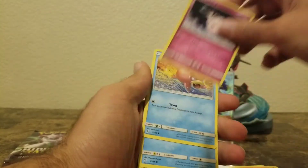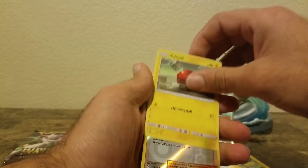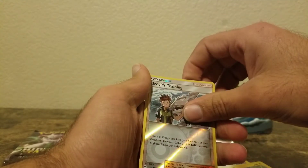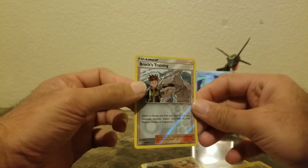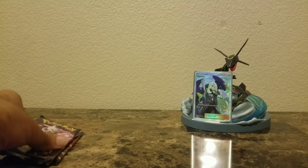Graveler, Clefairy, Slowpoke, Magikarp, Pikachu, Brock's Training — come on, don't let me down. Brock's Training card, that's all we got out of that whole pack. Down to our last two.